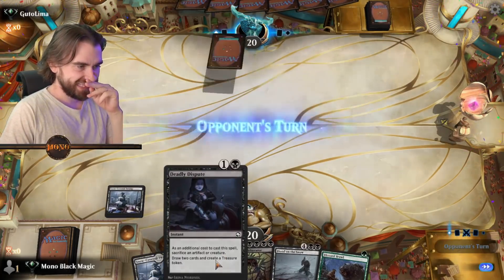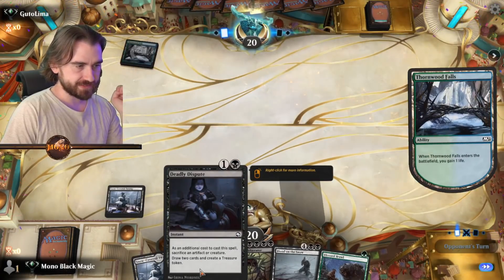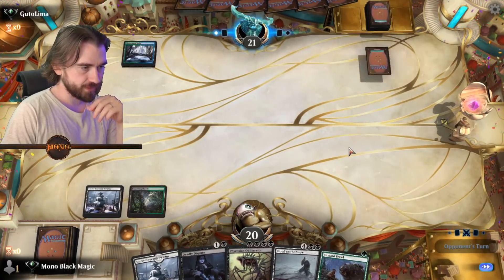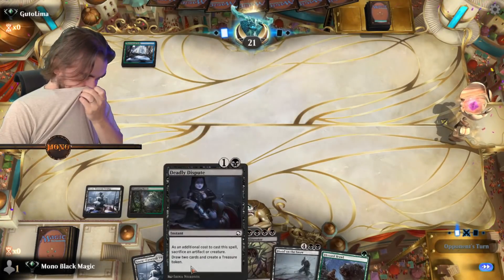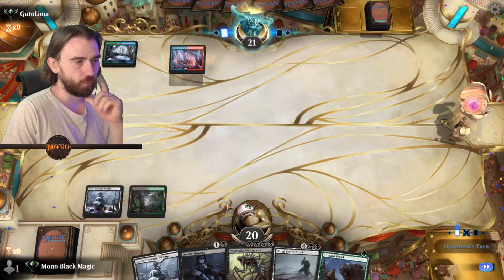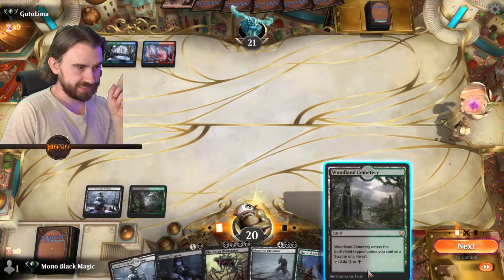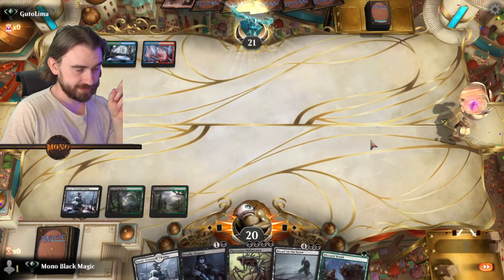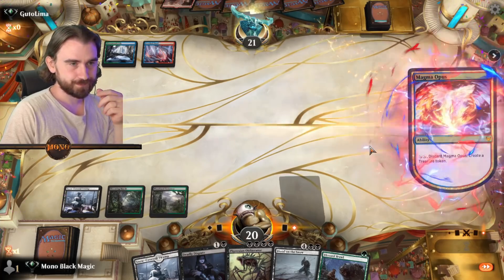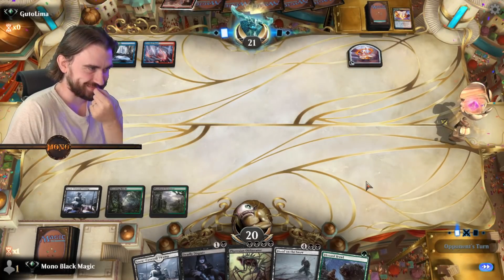Deadly Dispute though — do we have enough creatures? Oh yeah, actually we have the Arborian, so we can maybe get this off. There's something nasty on screen. He's creating a lot of treasures. I'm a little bit afraid. How much does this cost though? Seven. It's going to get the Creative Outburst. Okay, Tip of the Iceberg — he's going to get us.